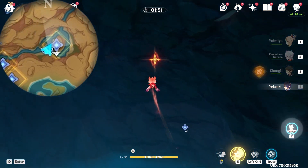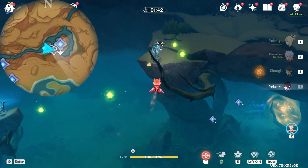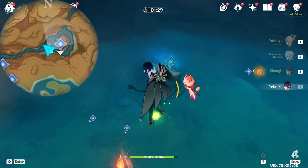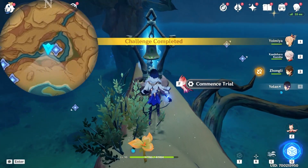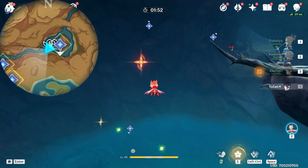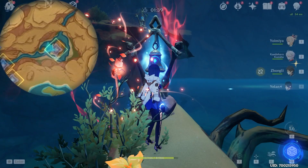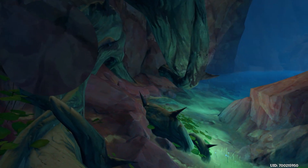Use our gadget. Pick up the sea jewel. And let's place it around here. Then let's start the third challenge. Bring the sea jewel and place it near this location. And then the water level will go down completely.